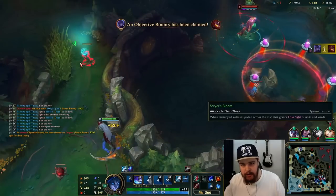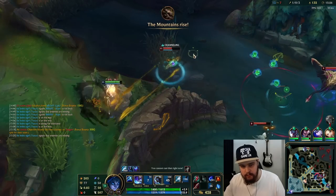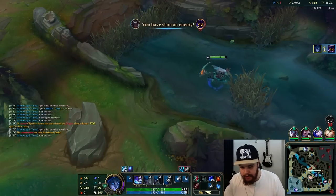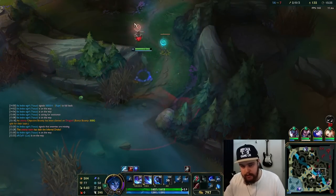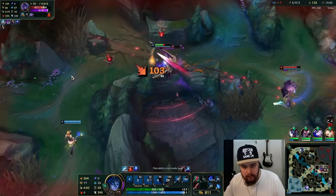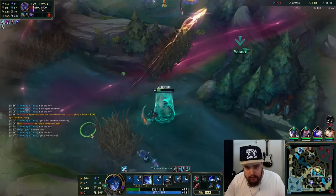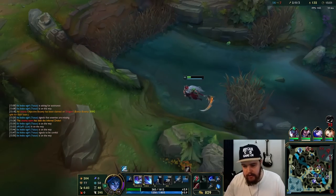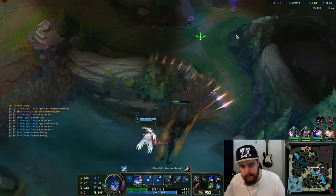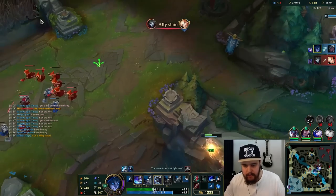I could have tried to smite steal that and maybe I should have but it's a little scary. I saw him recalling in a bad spot so that's easy to clean up right there. We're gonna try to hunt here and look for vision — see a Belveth. Damage into the wall on the side to get myself a small healing there. I may have heavily underestimated Belveth's damage output potentially.